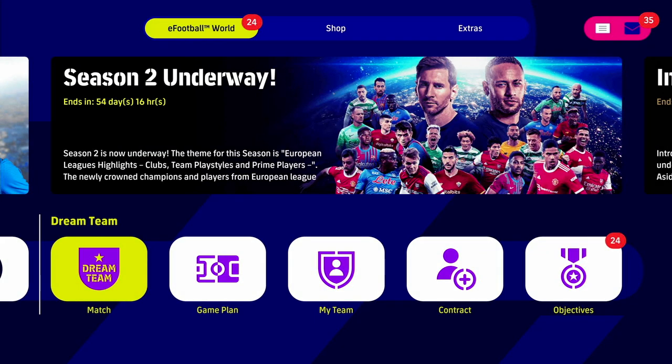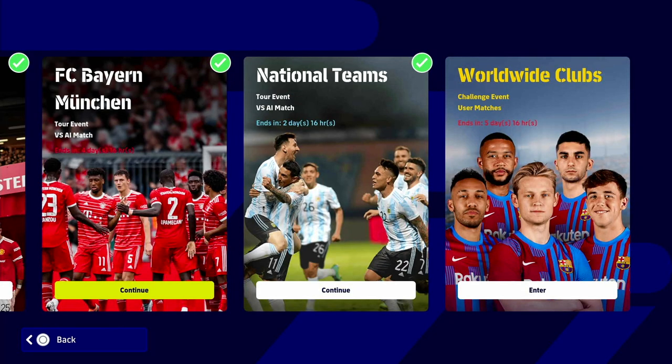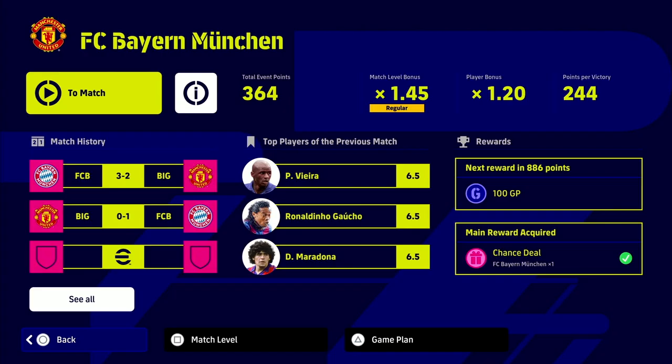We're going to show you guys going into the dream team match menu and into the events. Any events that say 'tour event' — that's the one you want, against the AI. Not the one that says 'user matches' or 'challenge event' as those are a different challenge with a different objective. The ones you want are either the current one against Bayern Munich or against the national teams. It doesn't matter which one, they're both against the AI. Once you choose one, go in and choose your difficulty.